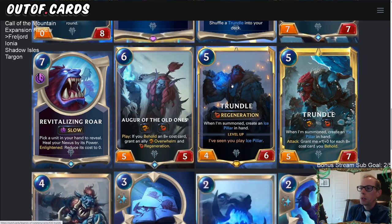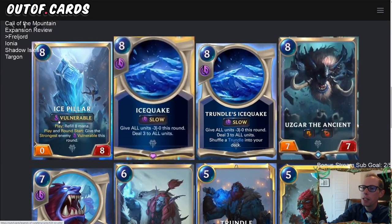You also get to create a free card in hand when you play Trundle, which is always good — whenever you play a card and it replaces itself immediately, that's a strong effect. So Trundle already looks to be a pretty good champion. Now let's check out what Ice Pillar actually does.